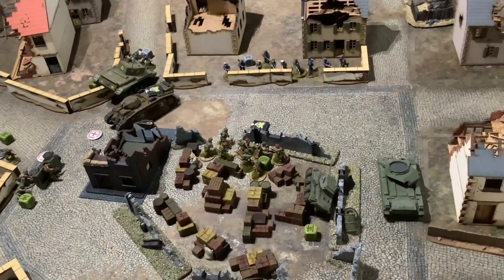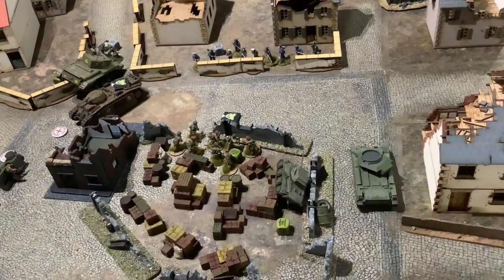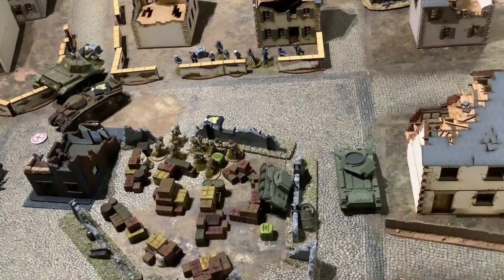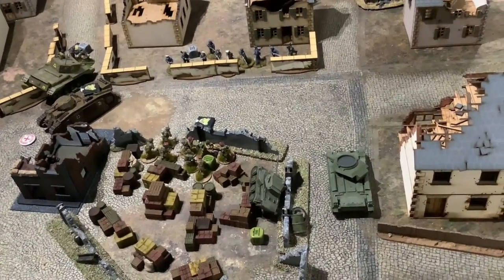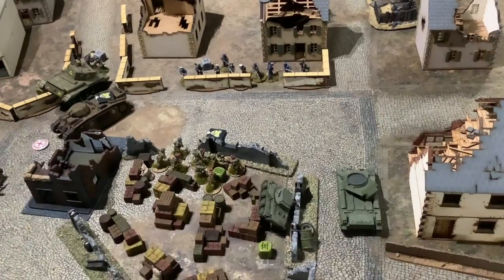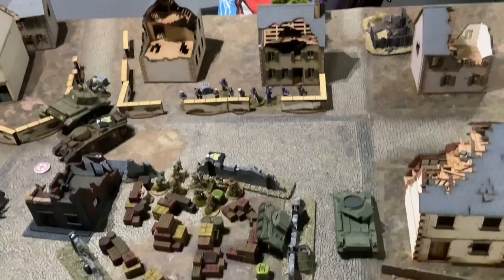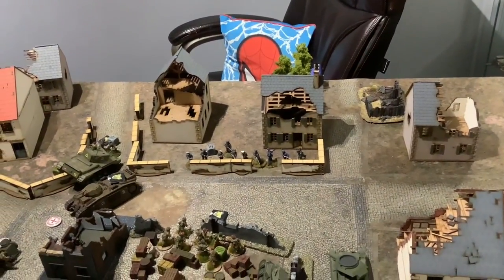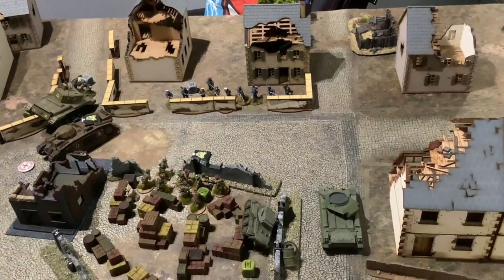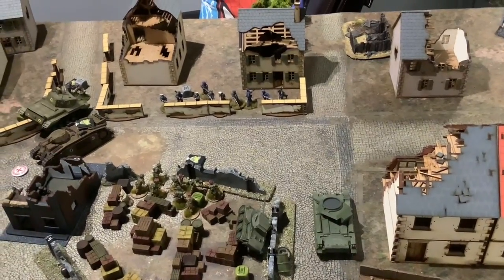We've totted up the points — overall it's quite a major win for the British, twenty points to eight. I get three points for getting a unit off, two points for each unit in the defender's defended zone, and a point for every kill. Different from the normal envelopment game where the defender's edge would only have been twelve inches. I might have pushed forward more and taken more risk — but there we are, a win to the British with the Germans fighting hard to keep them out.